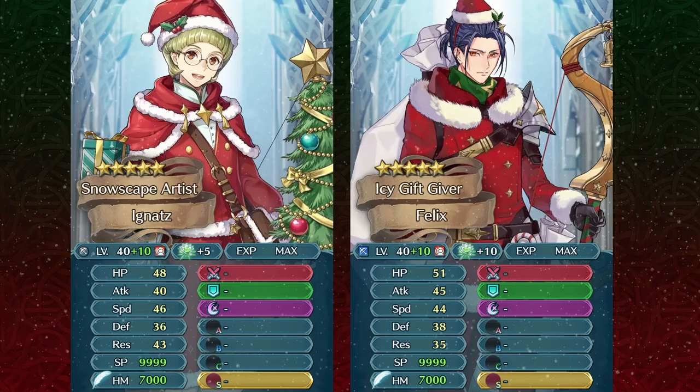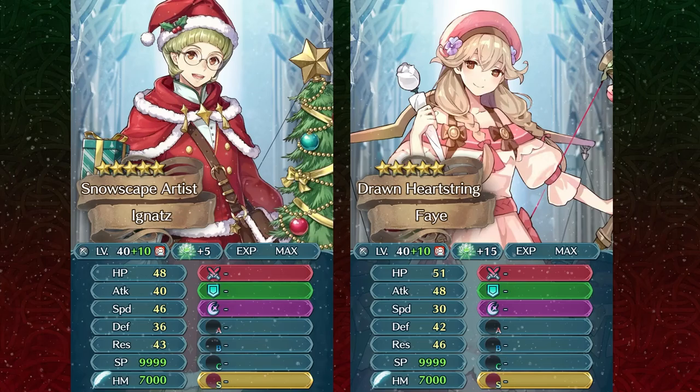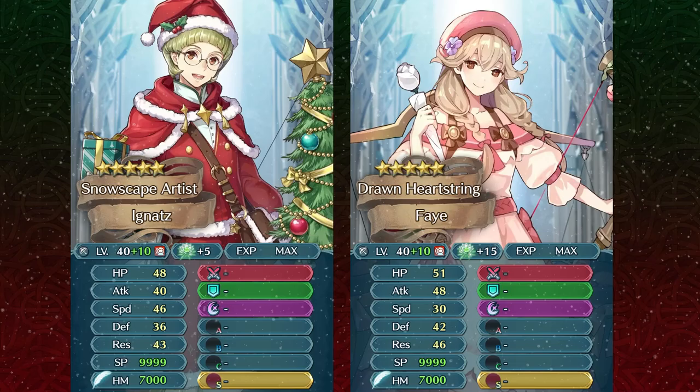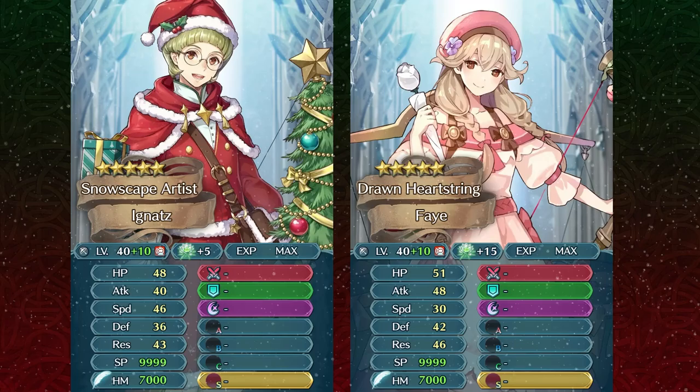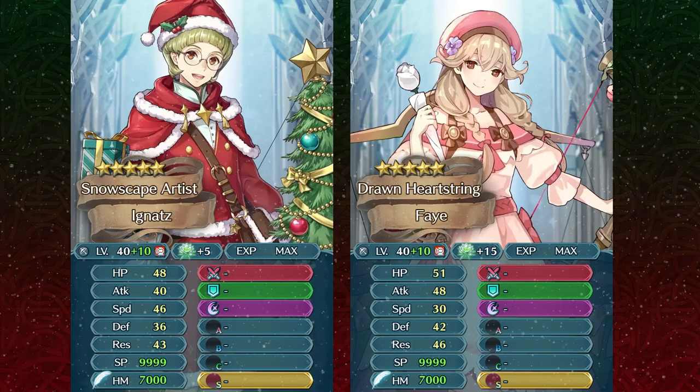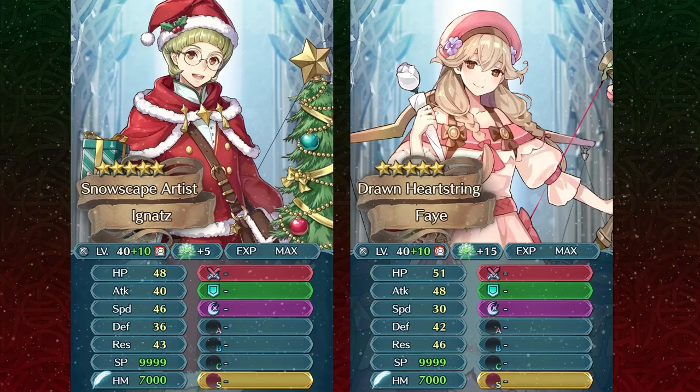This is not a free-to-play comparison, but it's worth discussing how these different armor units function because of their speed stat or the lack of it. Here we have Valentine Faye, who is also a really solid colorless bow armor that can function as a far-safe unit. The main difference between these two units is of course one is premium and one is free-to-play, but also the fact that Faye does not have a lot of speed. Instead she dumps that into defense and a bit into resistance, and she also has a lot better attack than Ignaz. Ignaz, on the other hand, is a lot more speedy.